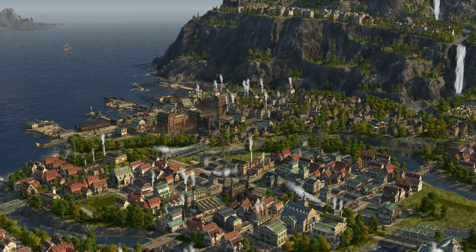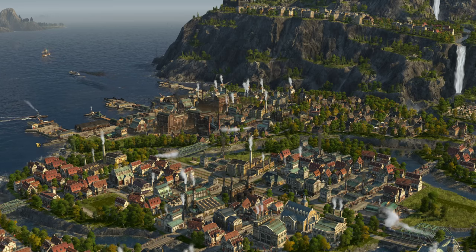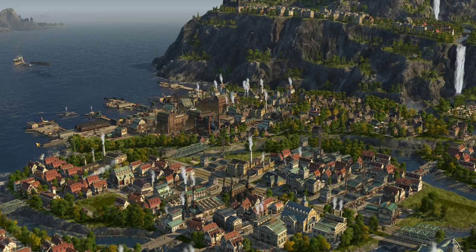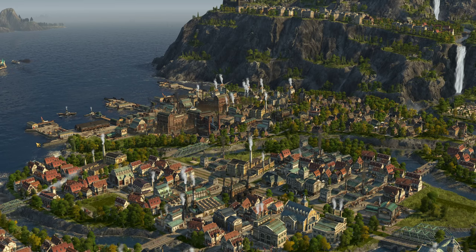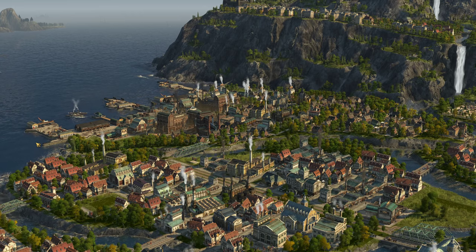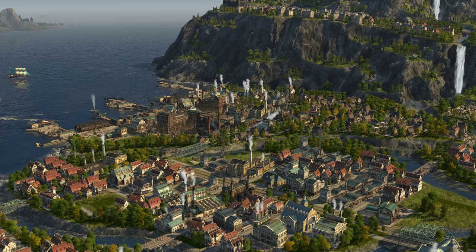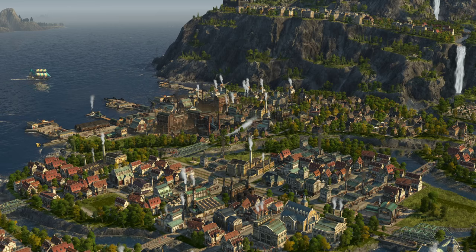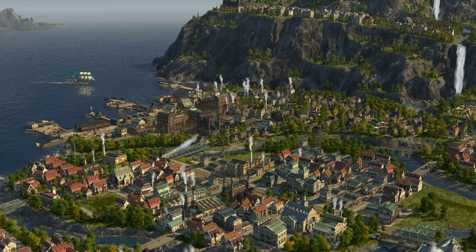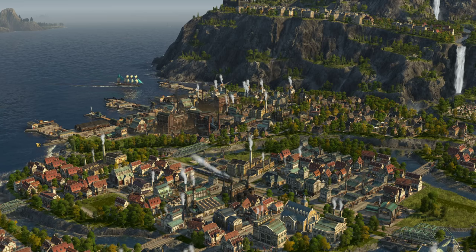Anno 1800 is quite the large and layered game. There are hundreds of different layouts for your buildings, expeditions you undertake that can get you some unique items and specialists, dealing with ships and naval combat, and watching as your ships or even the AI ships come into port to buy and sell and drop off goods. New players, or even those who have been playing for a little while but may still be struggling, often get overwhelmed by everything going on. So in this series, we take a look at five tips every week or so that might help you with understanding a little bit more about this game.